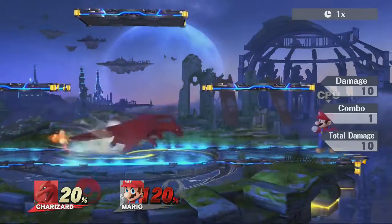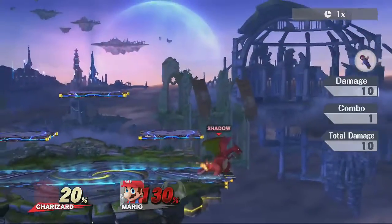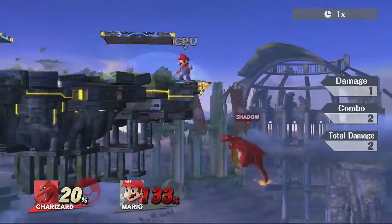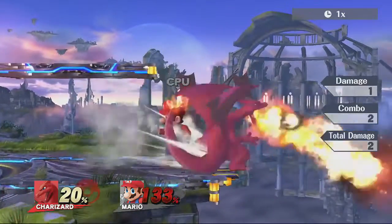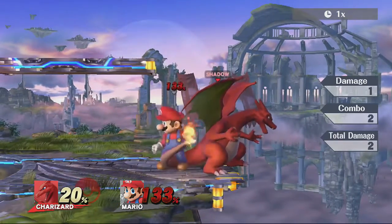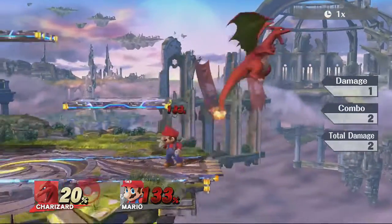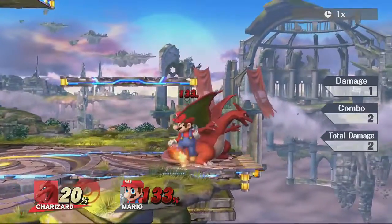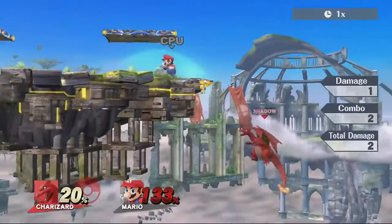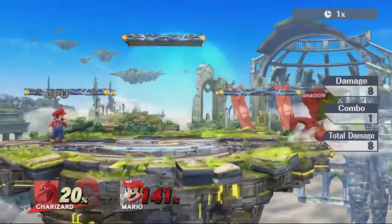Forward air is a great move — a good edge guarding tool when opponents are recovering low. If you throw out your flamethrower and they're falling down low, you can quick drop down into a forward air. Or if they throw out a laggy move like Luigi throwing fireballs to stop you from edge guarding, jump off into a forward air because they'll still be in recovery animation, and at decently high percentages forward air will kill them or send them horizontally far enough where they can't recover on stage.